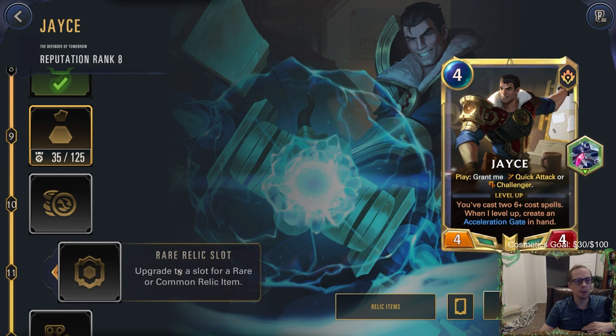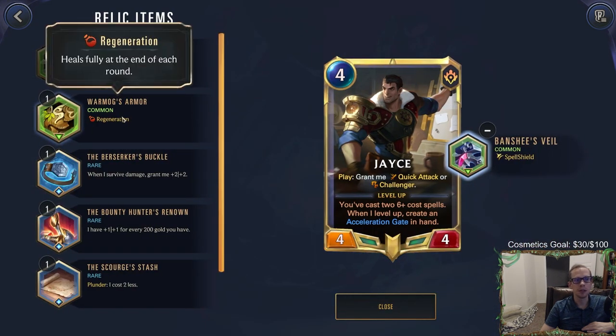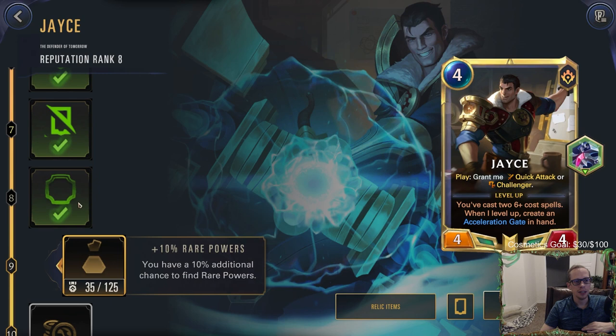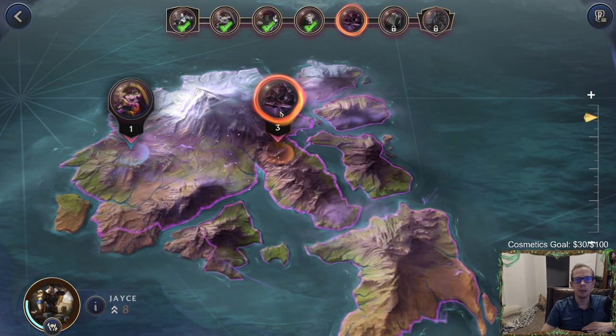Our reputation is only at level eight so we don't have the ability to play a rare relic item yet. We still only have a common. I think we're going to keep the spell shield — our two options are spell shield or regeneration, so we'll keep spell shield. We have this new starting power: every time we summon an ally, grant it plus one plus zero for each six-plus-cost spell in our hand. Keeping six-plus-cost spells in the opener is even more valuable now.